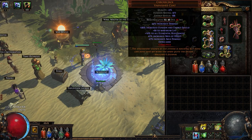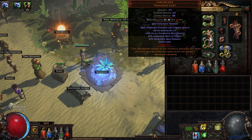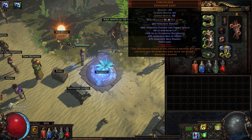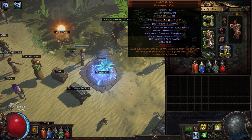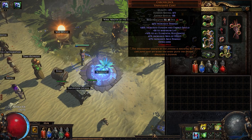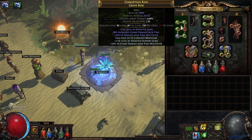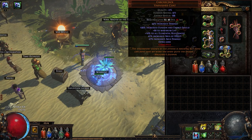For the chest I am using Carcass Jack — I bought a corrupted one with percentage increased damage as an imprint. You don't really care about plus two gem levels on the chest normally, because you will be six-linking your bow and socketing gems in the bow. This is why you don't care about plus two to socketed gems on the chest.